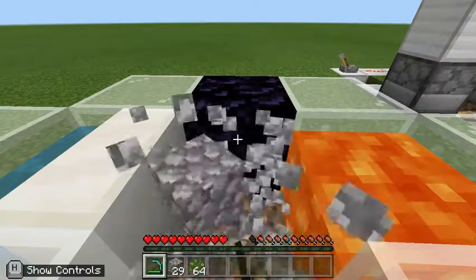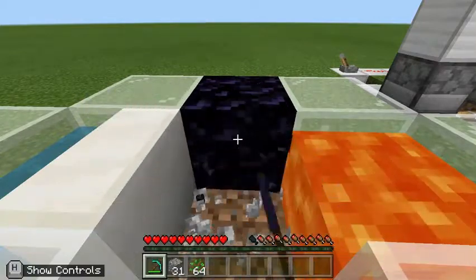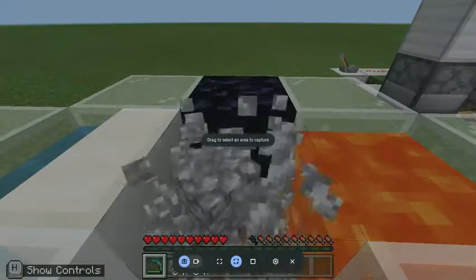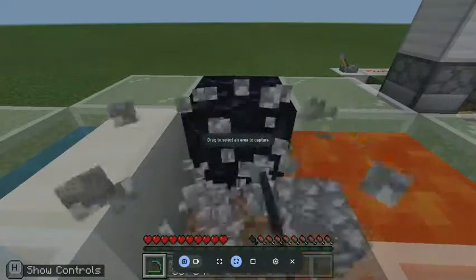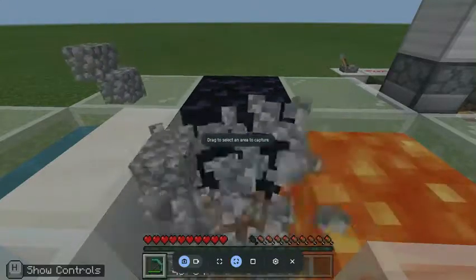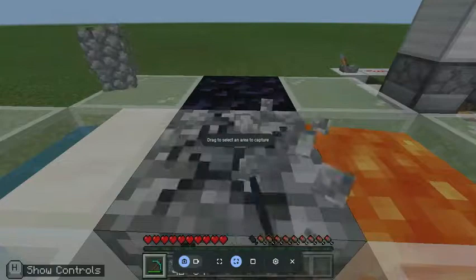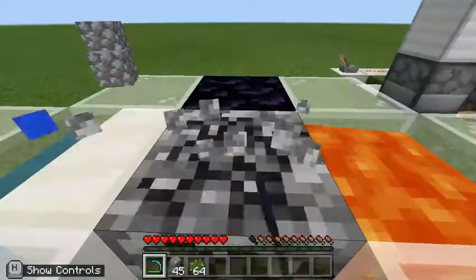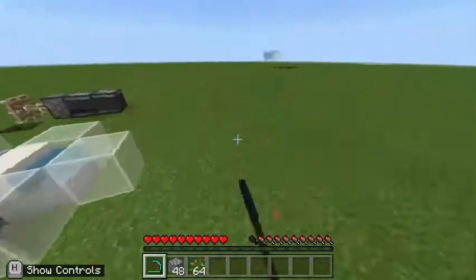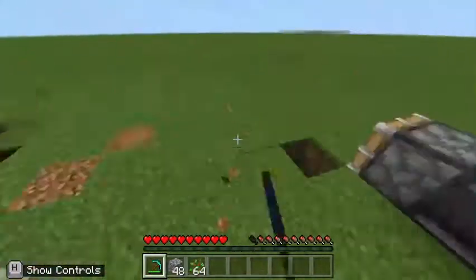If I hold down a left click and start mining some of this cobblestone, and then pull up a screenshot — very similar to Java Edition — if I release my finger off of the mouse, Minecraft still thinks that my finger is pressing down the left click button. Even if I deactivate the screenshot and move my mouse or character around, Minecraft still thinks I'm trying to mine the ground.